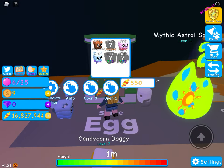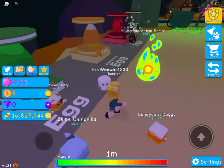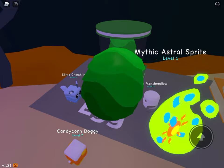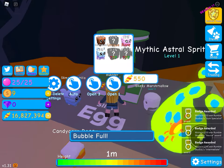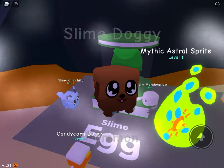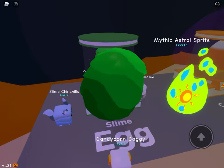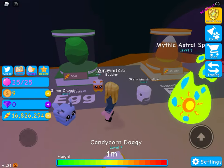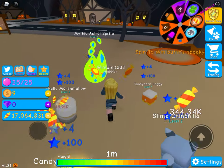I want to get the unique — the 20% chance one. Wait, there are legendaries in this egg? I thought this was just a common egg! How do you get the 20% one? Let's try auto-hatching. Slime doggy again. I cannot get over the Mystic Astral Sprite — that's so cool. Wait, I didn't have the slime kitty this whole time?